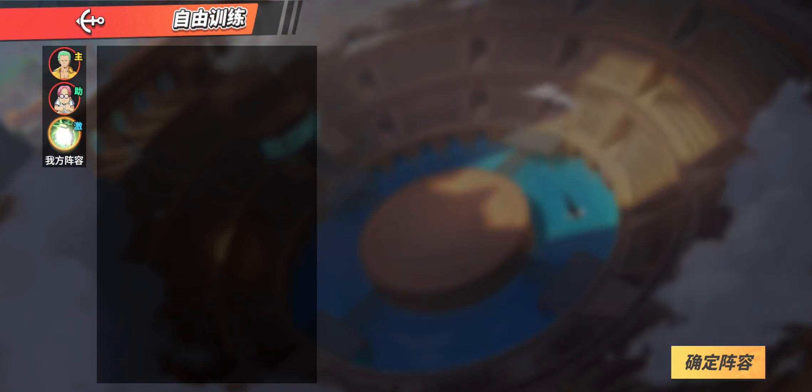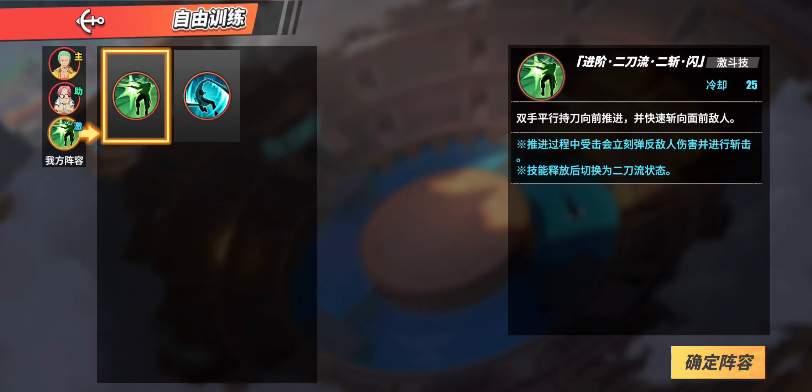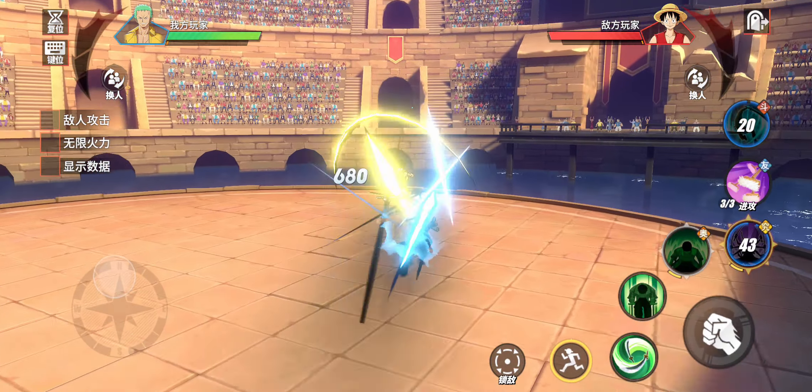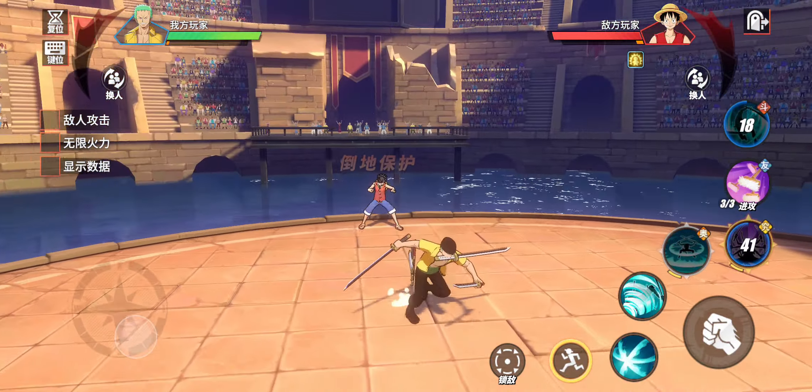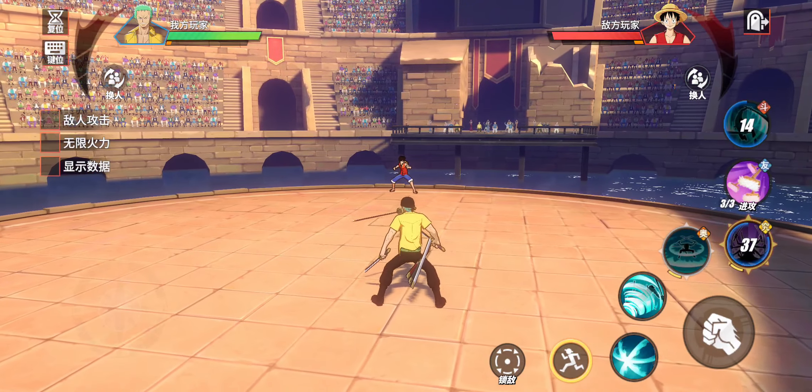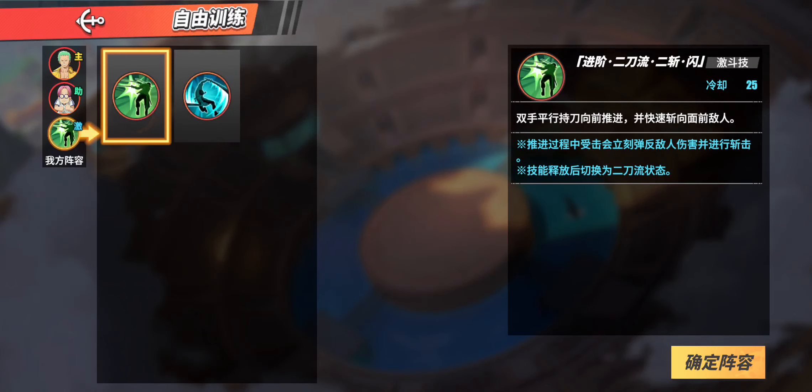Let's talk about the extra card. The extra card for the parry will automatically switch you into two sword style when used. There's also a three sword style extra card — using that one automatically switches you into three sword style. I personally tend to use the parry extra card because there are so many advantages, especially having that parry available.